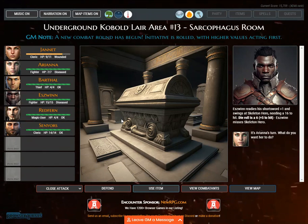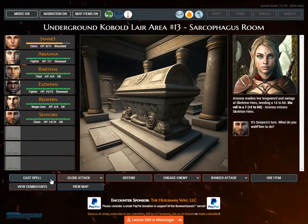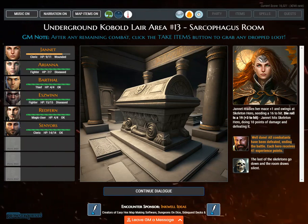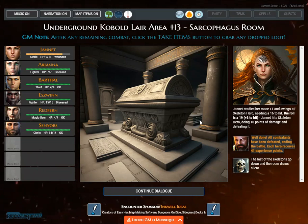GM note: a new combat round has begun. Ariana readies her longsword and swings at Skeleton Hero, needing a 16 to hit. Sanayus readies his mace and swings at Skeleton Hero, needing a 16 to hit. It's Janette's turn. Janette readies her mace +1 and swings at Skeleton Hero, needing a 16 to hit. Die roll is 19, plus 3 — Janette hits Skeleton Hero, doing 10 points of damage and defeating it. All combatants have been defeated, ending the battle. Each hero receives 41 experience points.